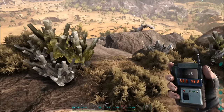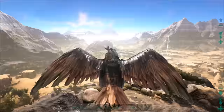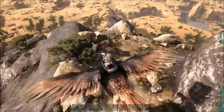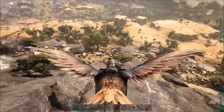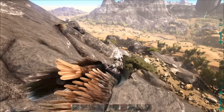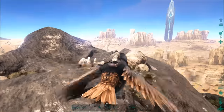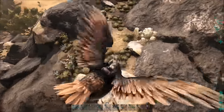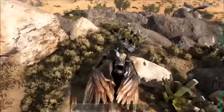There are Rock Golems and other dangerous creatures around. There's more Rock Golems down there and a rock elemental there. So you'll definitely want a moth or flyer just to get up here, because it's not the easiest to get to when you're just starting out. But this is the easiest area to get crystal.